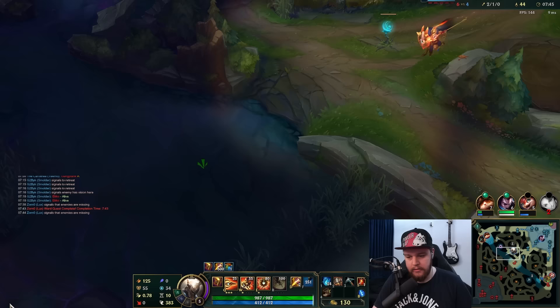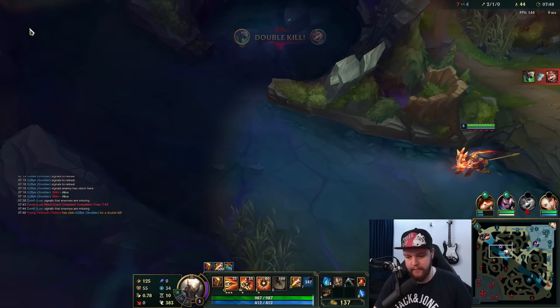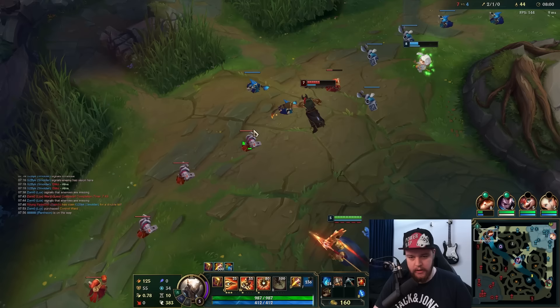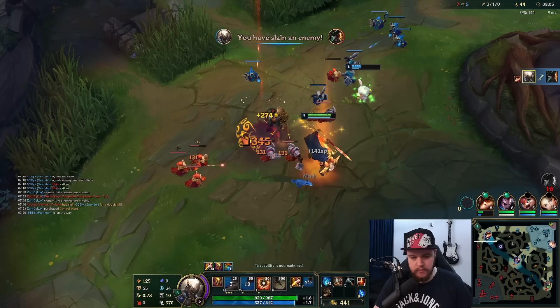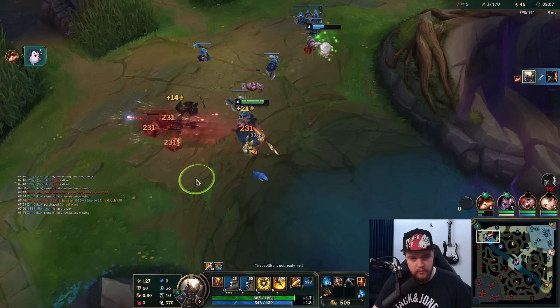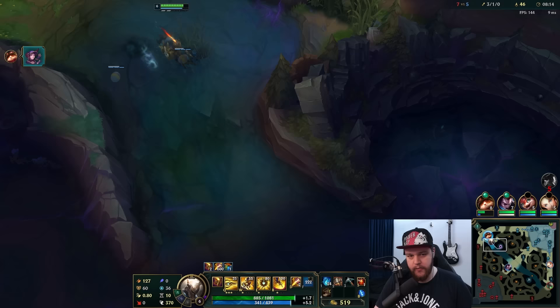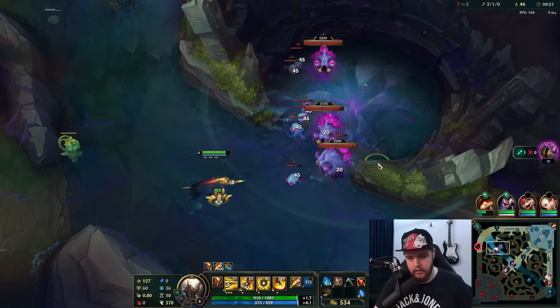My best move is to just go top rather than do void grubs right now. There's the Gangplank - I don't think he'd have that thing up. No, he doesn't - perfect. I'm just going to shove the wave because Teemo definitely wants to back here. Get that in the turret for him as fast as possible, and then we might be able to look for something. There is no way this Echo gets to fight me here, so I should be fine.